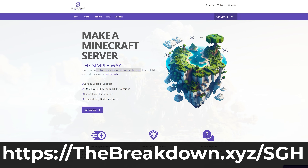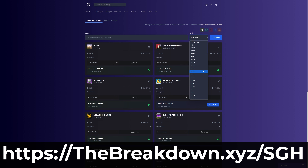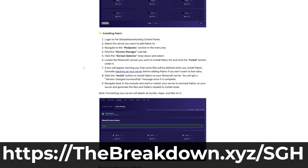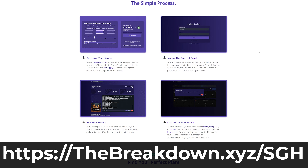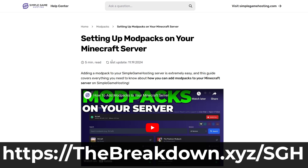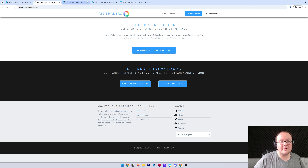While it's downloading, a mention from our sponsor Simple Game Hosting: go to the first link in the description, thebreakdown.xyz/sgh, to start your very own 24-hour DDoS-protected Minecraft server for you and your friends. You can easily add mods, customize your server, and install hundreds of mod packs with just one-click installation. There's also expert live chat support to help you along the way, so stop struggling to host your Minecraft server and start the simple way at the first link in the description.